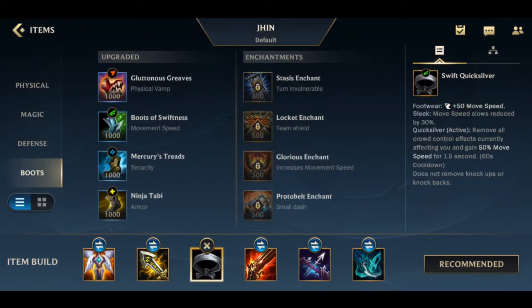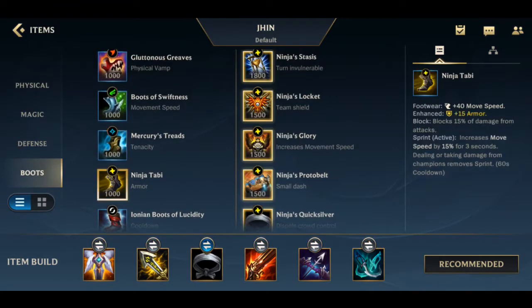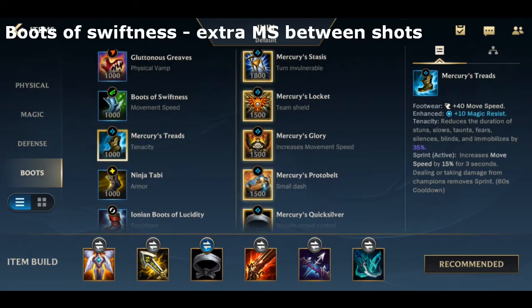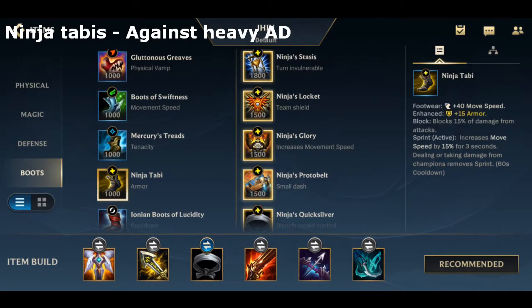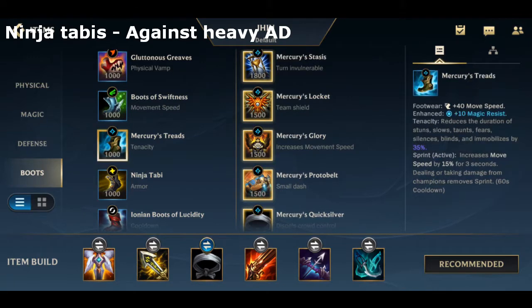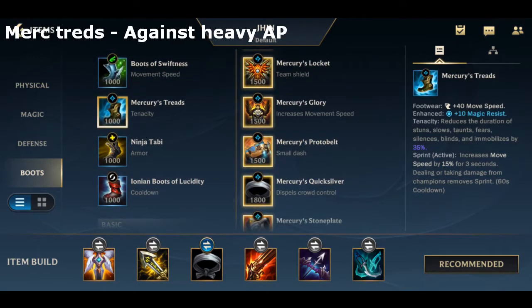For his third item, he wants to get boots. You can also rush boots earlier if you're up against an assassin and need the stasis. He usually wants Boots of Swiftness; however, if the enemy team comp is mostly AD, he wants Ninja Tabi, and if the enemy team comp is mostly AP, he wants Merc Treads.